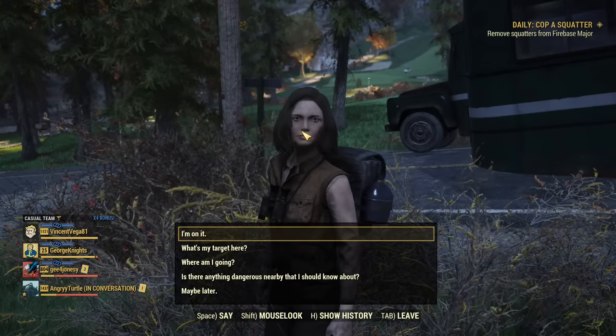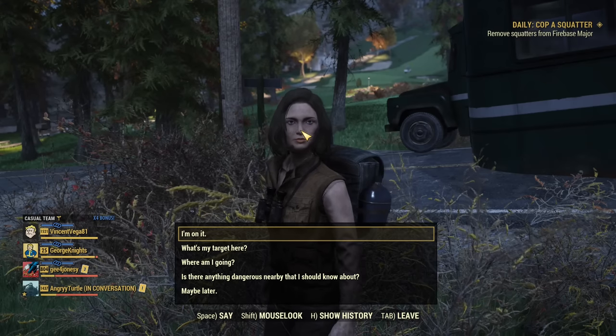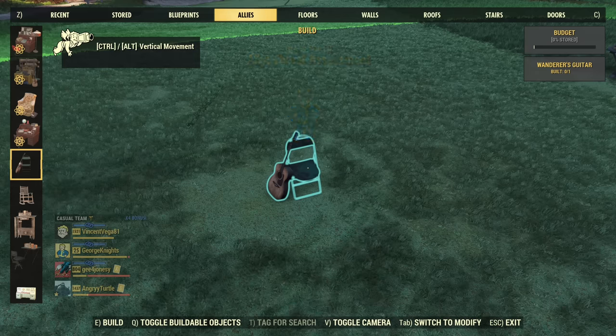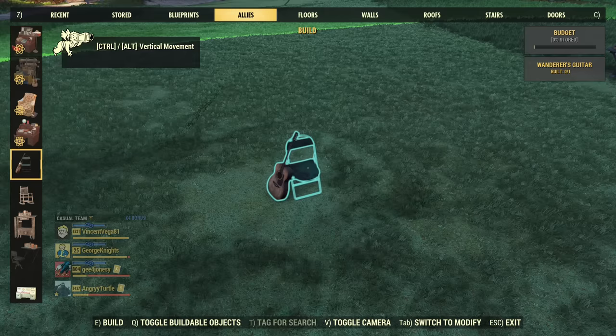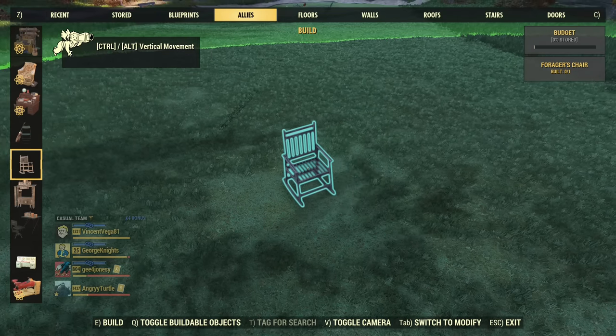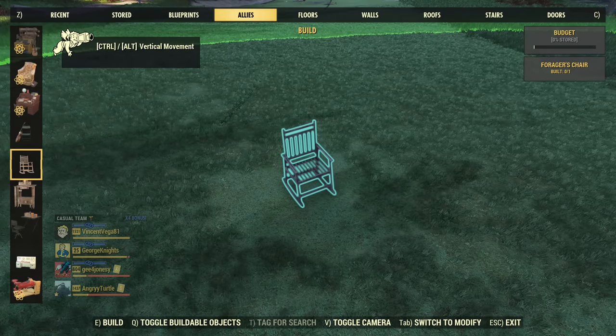The next ally is Wanderer, one of the classic allies. She offers a daily quest if you choose to have her at your camp. She doesn't really give any buff outside of the quest, and the quest sometimes gives a legendary weapon but sometimes nothing really useful. I'd say the classic allies with daily quests are all terrible — Tier C. There's some usefulness to it, but not much at my point in the game. Your classification may differ.